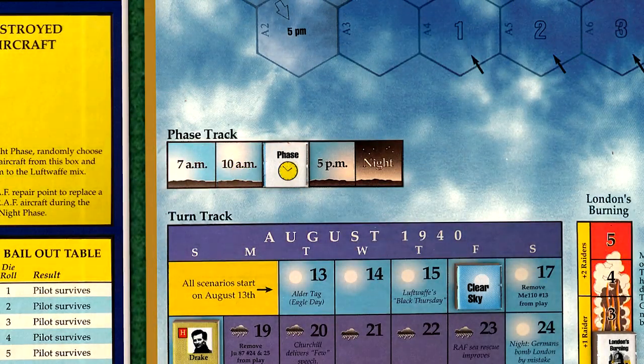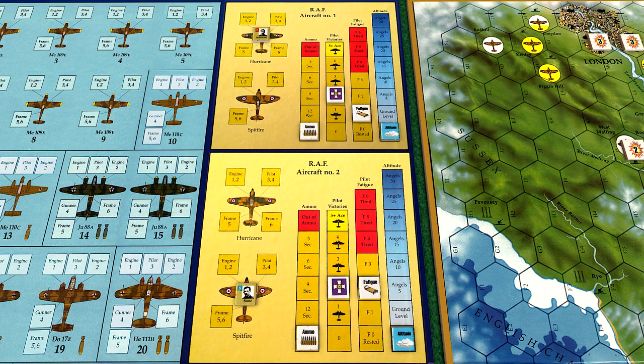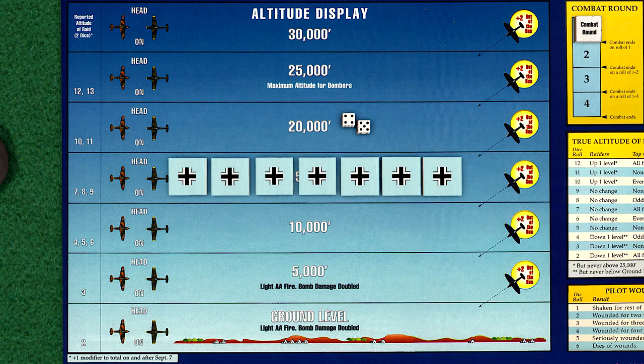We begin the 2 p.m. phase, and the RAF will be in the air once again over Dunkirk radar at Angels 20. Both RAF pilots incur more fatigue, with Stone approaching the critical range, but we have to push our pilots a little harder at this point if we're going to keep pace with the Germans. And our persistence pays off, as the Germans mount another raid, but it's a big one, with a total of 7 raiders approaching the coast. We roll for raid placement and for the reported altitude, which is 15,000 feet.